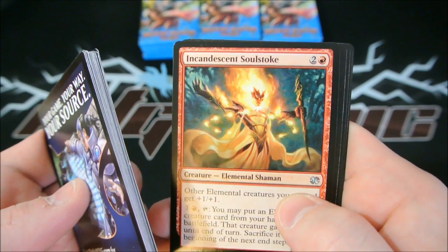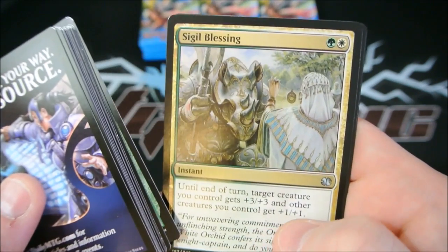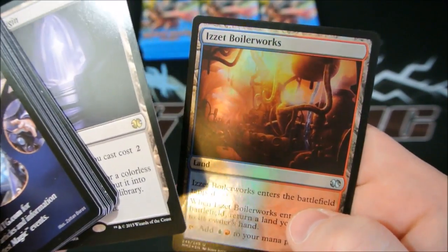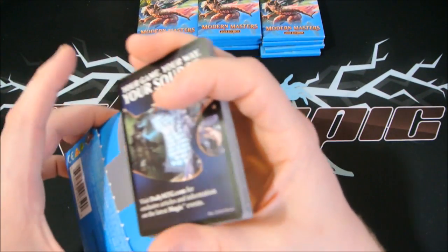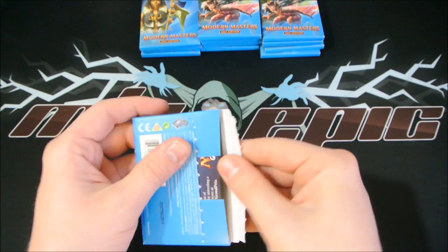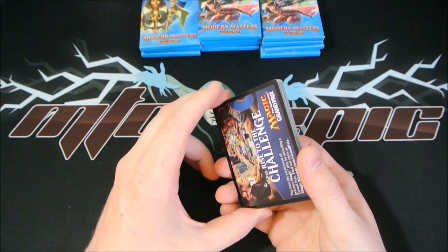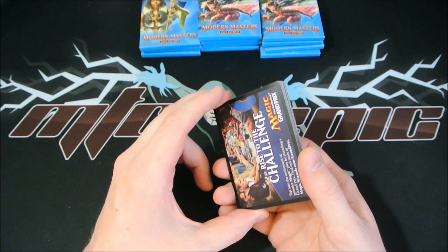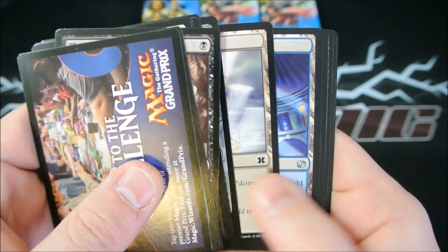We also got a foil Lightning Bolt which is really nice. Soul Stoke, Bestial Menace, Sigil Blessing, and an Eye of Ugin, and a foil Azorius Boilerworks. Eye of Ugin is probably getting our money's worth back out of that pack. Still no mythic. I'm going to guess there's an average of two and a half mythics per box - meaning if you open two boxes you'll end up with about five mythics. Just a guess.